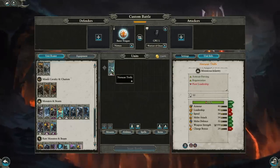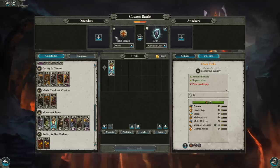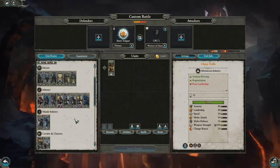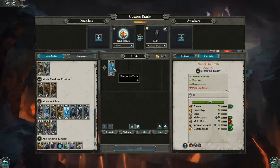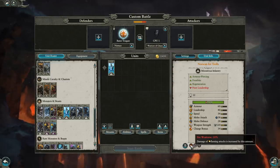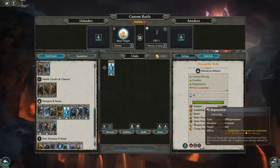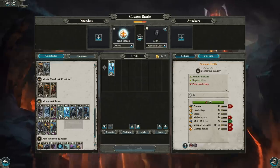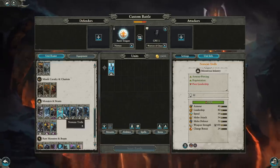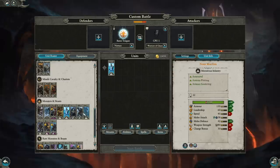You've got Norscan Ice Trolls — typical trolls, essentially the same as Chaos Trolls. There's also an upgraded variant, the Norscan Ice Trolls, which pick up Frostbite and a bit more weapon strength but less melee defense. They also have an additional weakness to fire — 45% total weakness to fire. So if you're facing a faction with fire damage, leave these at home. Otherwise they're a good option for a small extra cost, with better weapon strength, charge bonus, extra armor, and the very strong Frostbite mechanic.